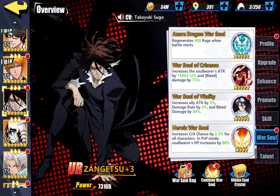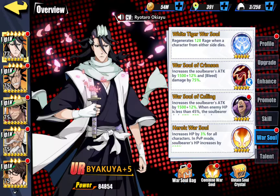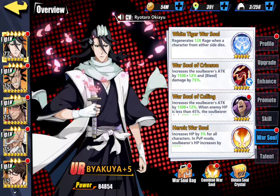Zangetsu is not one of my most favorite characters, but in these types of battles he works great. The last one on the front line is Biakia, for similar reasons — Bleed. You want to keep stacking that Bleed so that damage keeps hitting the boss. His War Soul is very similar: I use Crimson on him to get that Bleed damage up, and War Soul of Culling, which has more to do with other aspects of the game but does help get his attack up.